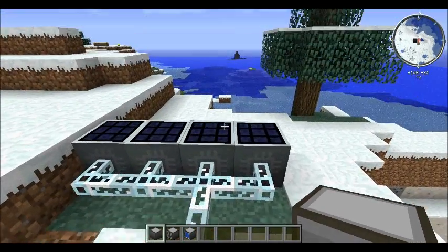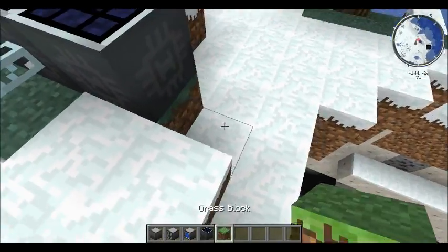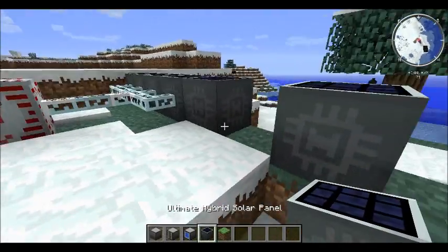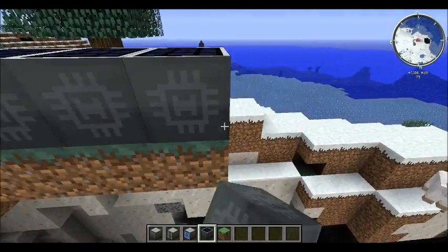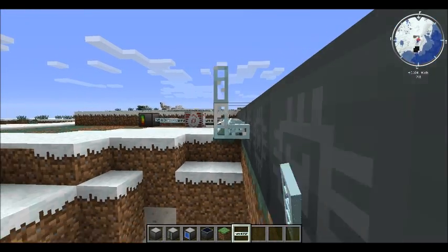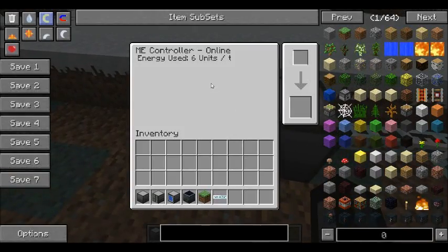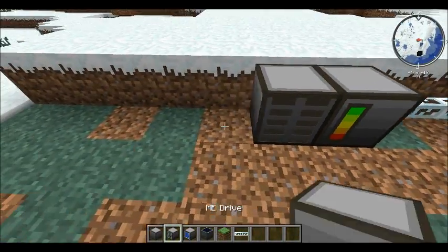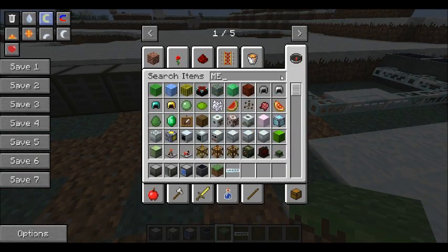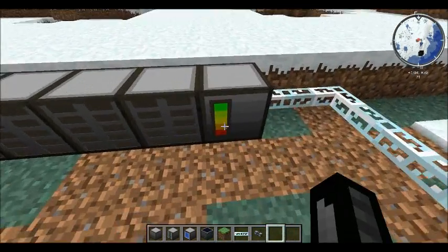We're getting power. Get some extra electricity. And I think we're going to have this many ME drives. Then we need some ME cable, okay, then we want it coming out the back.